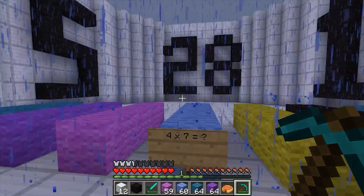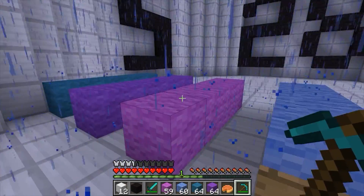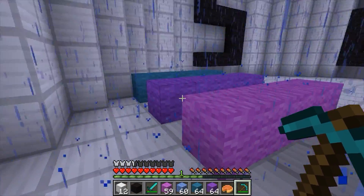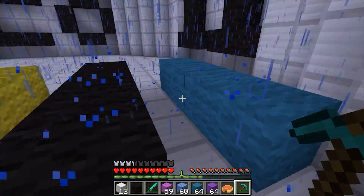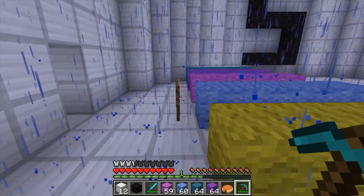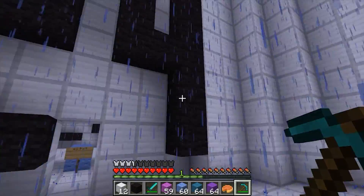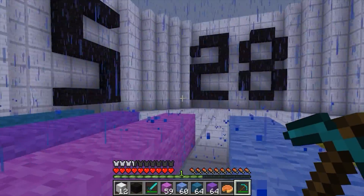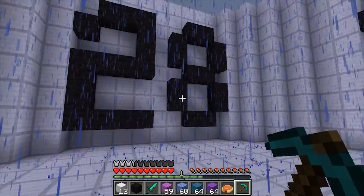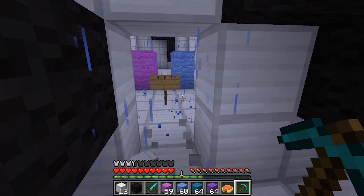Alright, now we're on to four times seven. I could use the same reasoning as I just did — 24 plus 4 equals 28. We have seven groups of four here, that's a lot of groups. I think I'm going to do it like I did before: six times four is 24, so four times seven is one more group of four — 24 plus 4 is 28. Yes! I am so awesome.